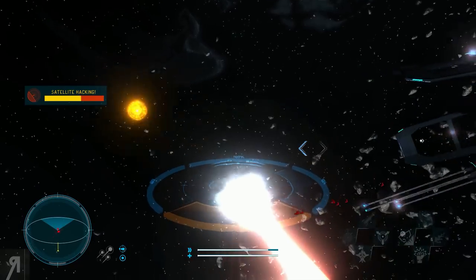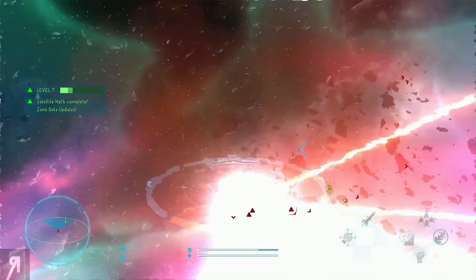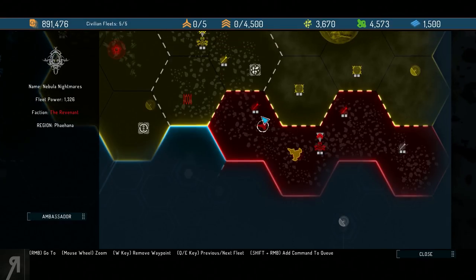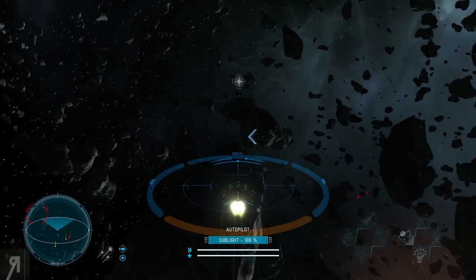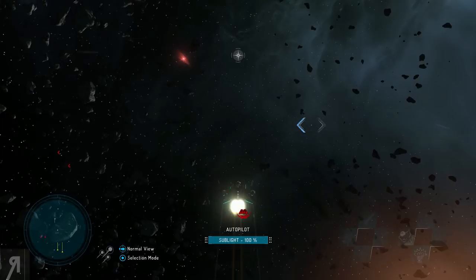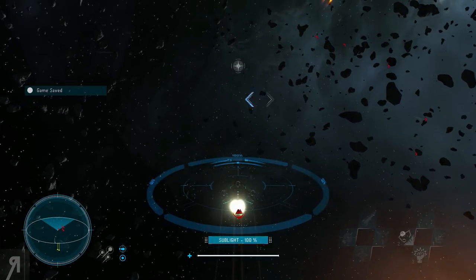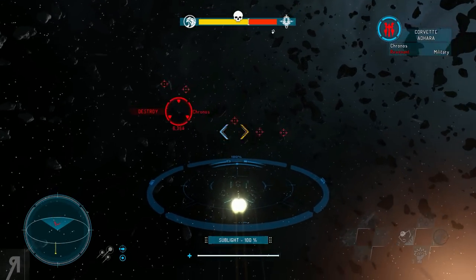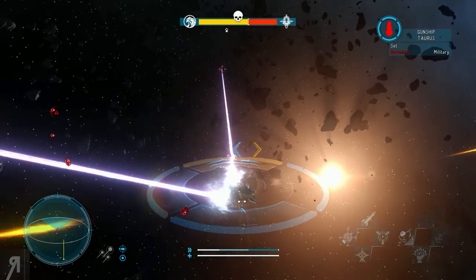I'm going to try and hack and run because my shields are getting absolutely obliterated very fast. This attack outpost seems actually pretty low level, so we might be able to eliminate their fleet, come back, destroy the forward outpost, and get a couple more mining operations — exactly what we want. The battle has begun and I'm a bit worried because they have gunships and things like that.